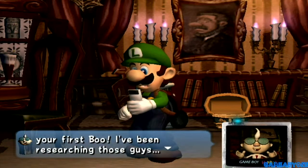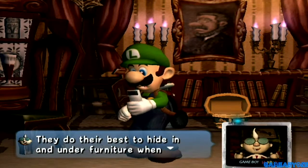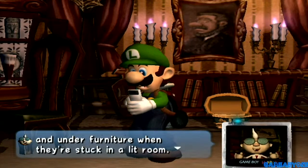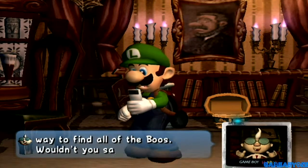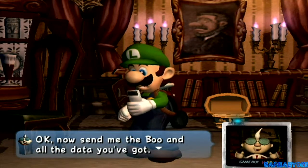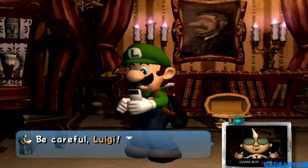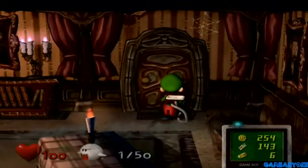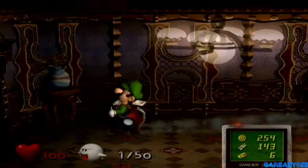E. Gadd says: you've already caught your first boo. These boos don't seem to like light much — they do their best to hide in and under furniture when they're stuck in a lit room. I reckon that means turning on all the lights in the mansion is the fastest way to find all the boos. Each time you capture a boo, you will be able to save. There are certain perks to this, but there's also a drawback I'll get into later. As you can see, there are 50 boos. In the American version of the game, you need at least 40 boos to beat the game. In the European version, I believe it is 45 boos. I'm going for them all.